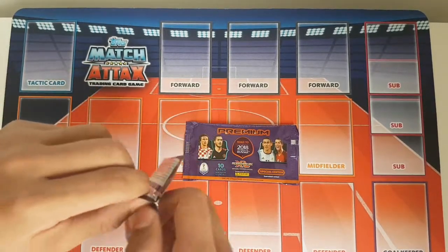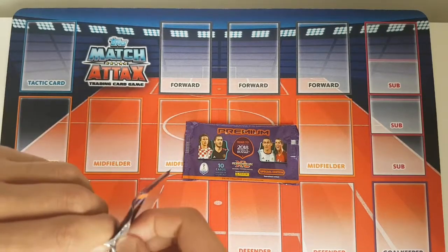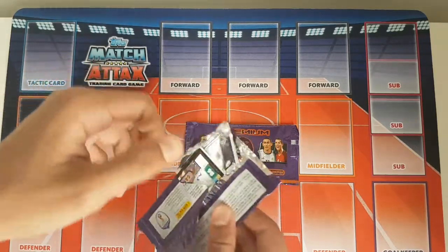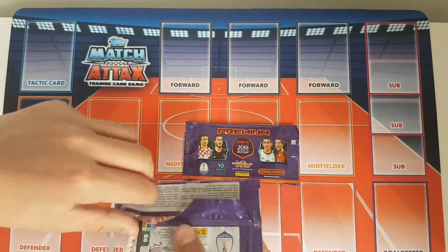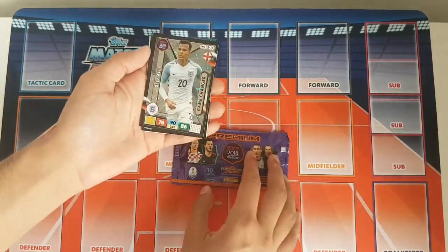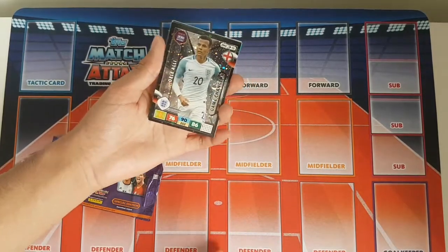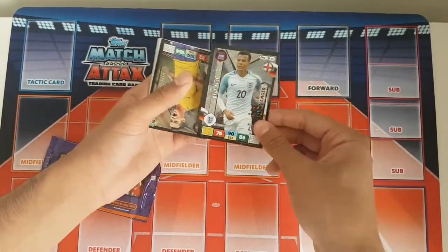Wow, how do you actually open these packets? I'm struggling a little bit. Okay, there we go — we've got it opened, barely. And our first player is a very nice one: it is Dele Alli, Game Changer card. As you can see, the design for these cards really is nice — definitely better than Match Attax in my opinion. Very nice card there.